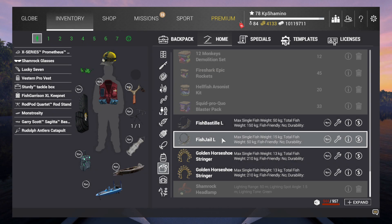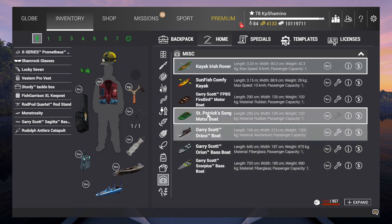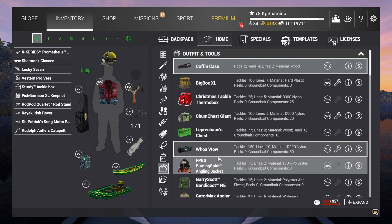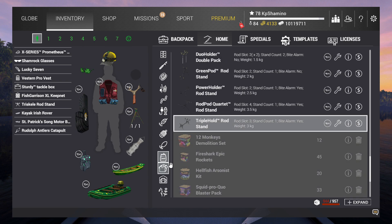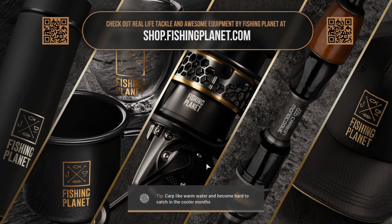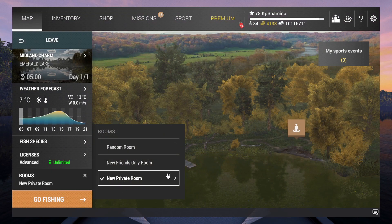Also, don't forget — the horseshoe is a level 64 goal, guys. Now I'm going to end the video by quickly showing the kayak, the boat, and the rod stand. Let's go to New York so you can see how the boat looks and maybe cruise around a bit. First I'll show the rod stand — let's go to a private room.